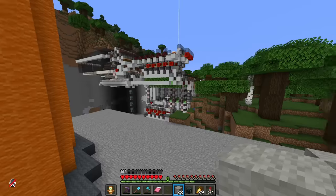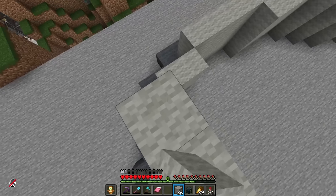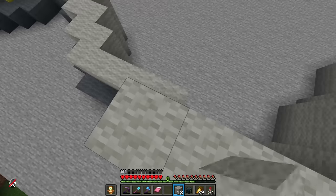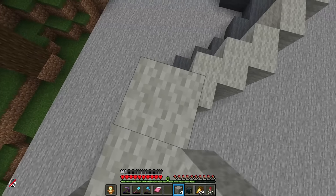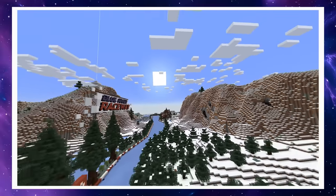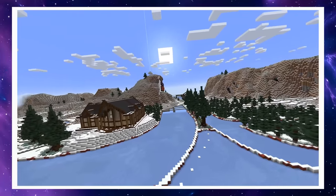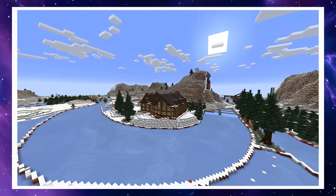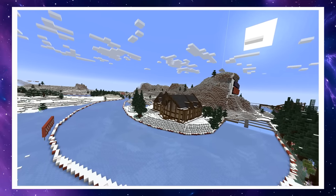We are getting so very close to opening up Blue River Raceways for the first official Hermitcraft Grand Prix, which is an event I want to talk about a little bit later in this episode. I think we'll do a little bit of work out here at Scab Castle and then head over to the race course, because there is one final project left hanging — the pavilion building. I'd like to finish off the interiors so we can actually start thinking about getting some races going.